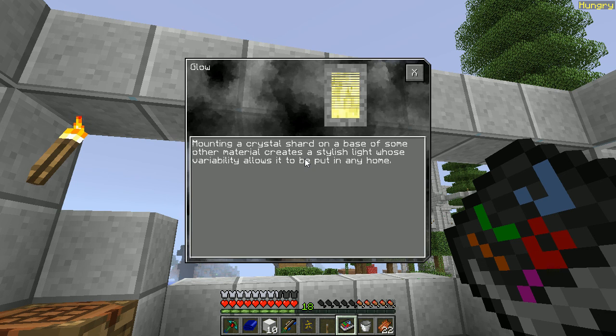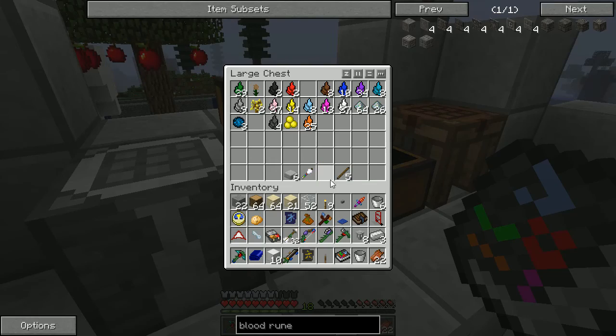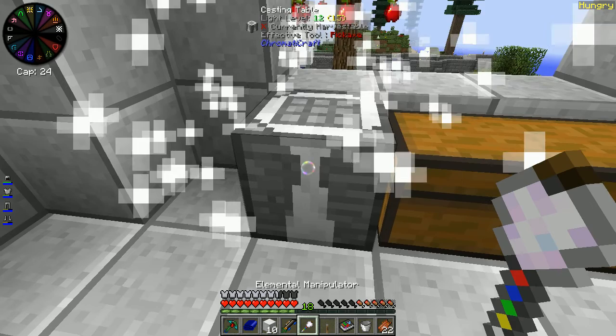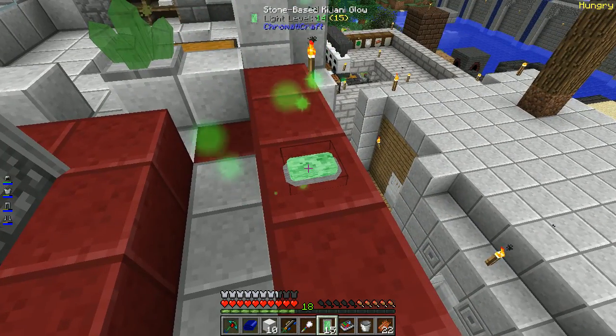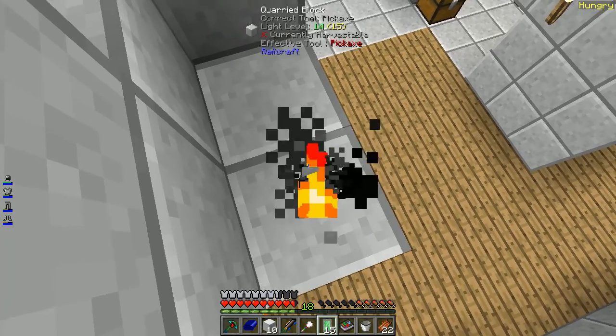Routing a crystal shard on the base of some other material creates a stylish light. Let's see — how do we make this? Stone and Kuro. I want to see this. Let's see what we have the most of — we have the most green, so we'll do that. Green and a stone gives us that, and we get 16 of the stone-based Kijani crystals. Ooh! So that's our placed lighting.